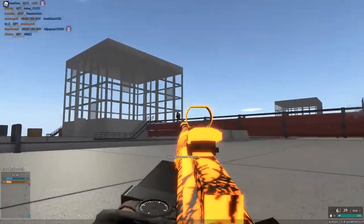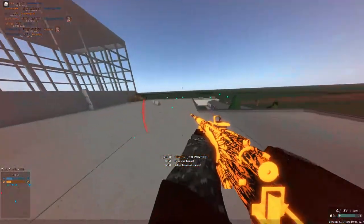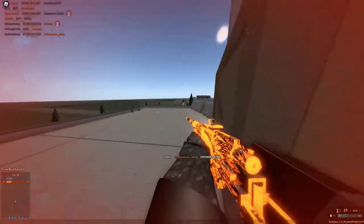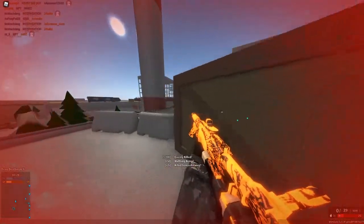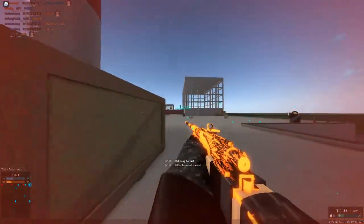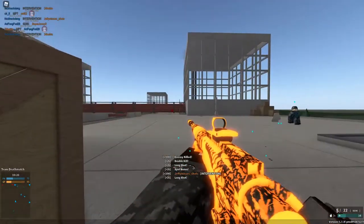Tip number two is probably the most important thing to learn in Phantom Forces in general, and that is where enemies spawn. For positioning — which I mentioned in the last video is the most important skill — you really want to position yourself in a way that allows you to kill enemies when they have a disadvantage. Right when they spawn, you want to know the path they're going to take across the map, where they spawn, where they're going, and where to set yourself to get kills.